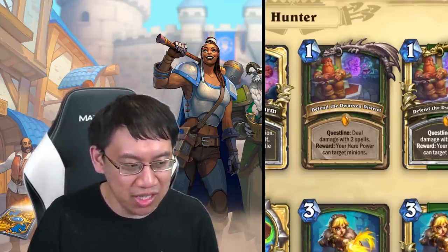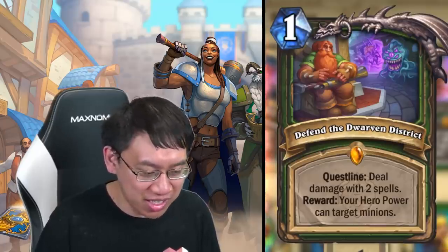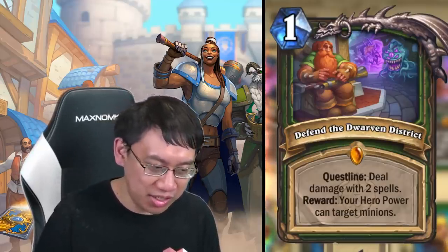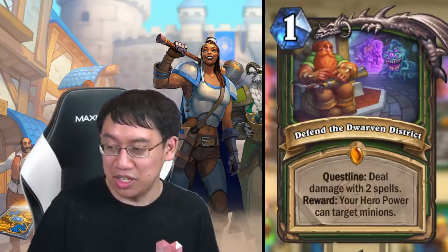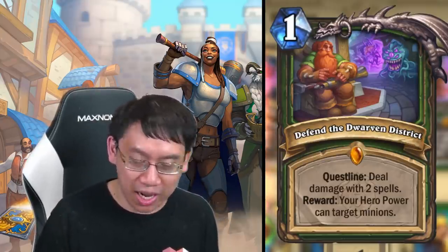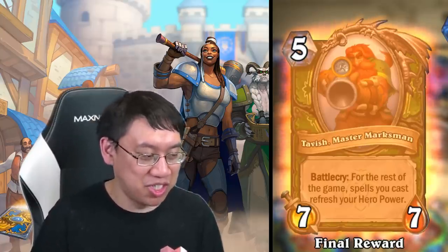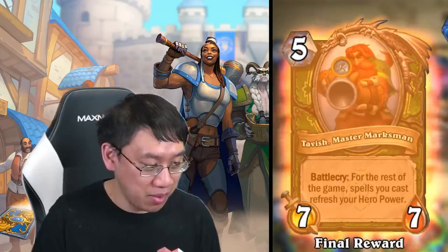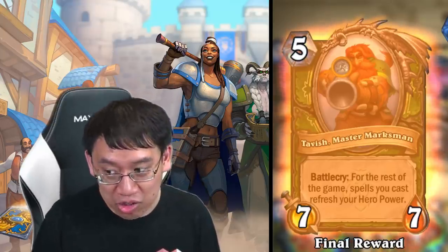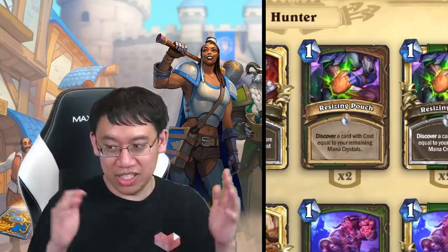Hunter is getting a lot of cool stuff. First is the quest package — Defend the Dwarven District. One-mana quest line: deal damage with two spells, reward your hero power can target minions. The final reward is Tavish, Master Marksman — five mana seven-seven, battlecry: for the rest of the game, spells you cast refresh your hero power. Remember, your hero power is going to be able to target minions, so this could make for an actual board-control Hunter deck.